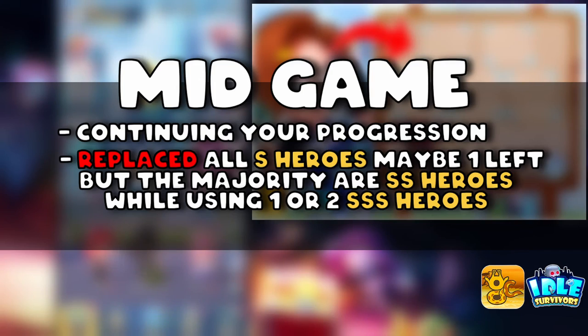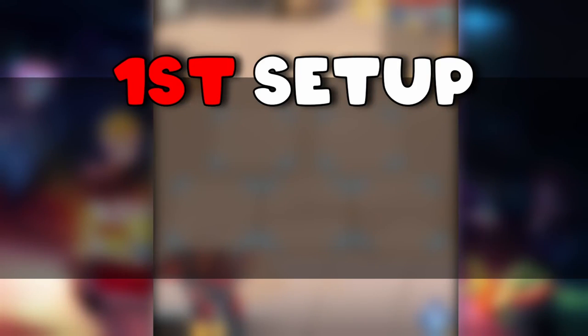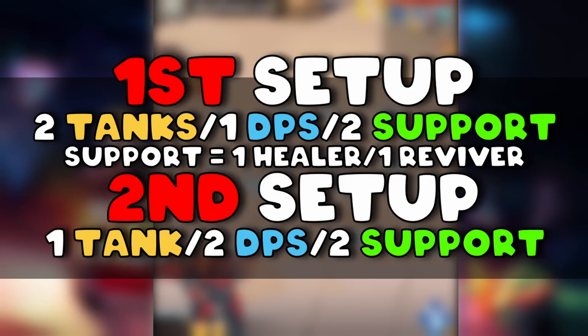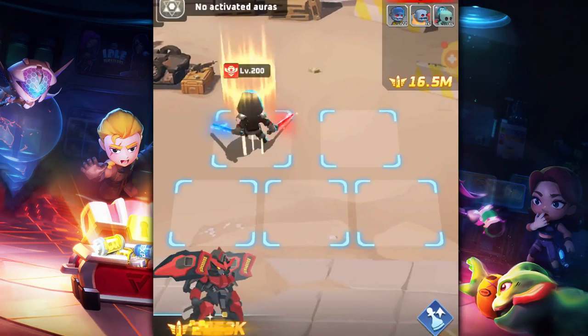Next is mid game. You've been progressing, hopefully dropped most of your S heroes, and your lineup is mostly double-S with maybe one triple-S hero. This is where the fun begins — theorycrafting your team. I'll give a few mid-game lineup suggestions and hero combos. Ideally you want one of two meta setups: two tanks, one DPS, and two supports (one healer, one reviver); or one tank, two DPS, and two supports.